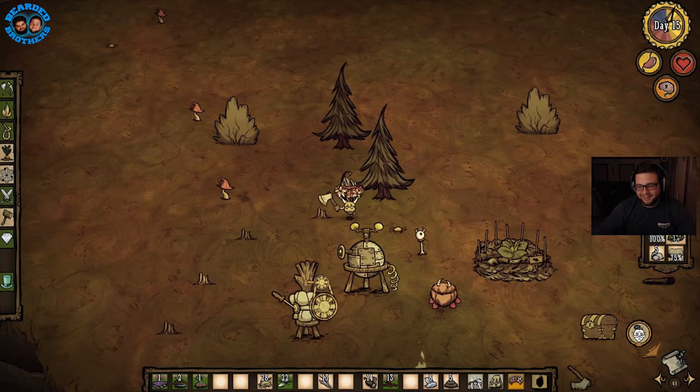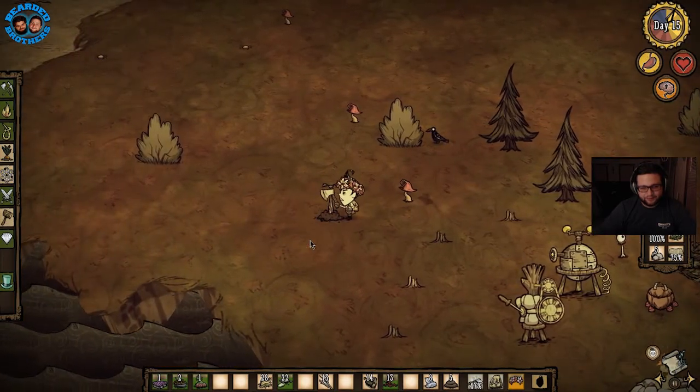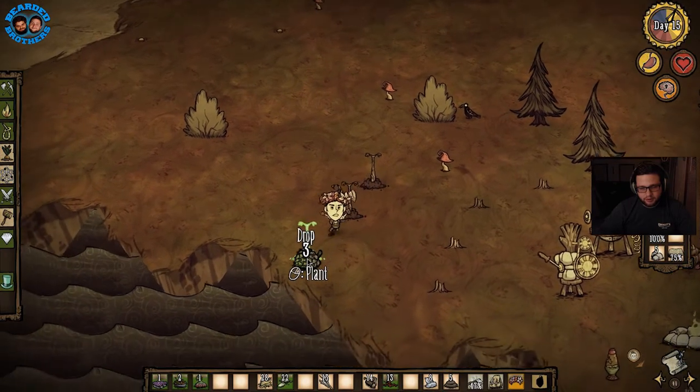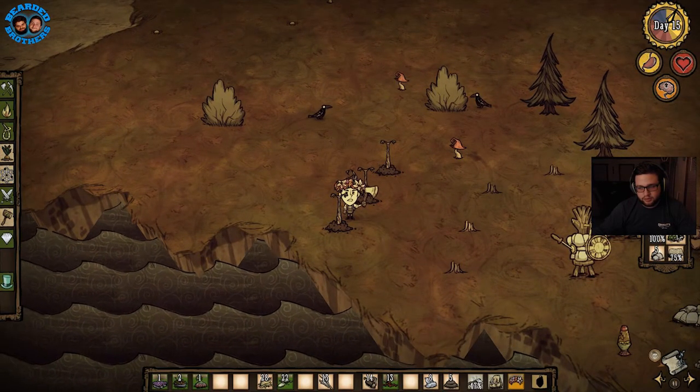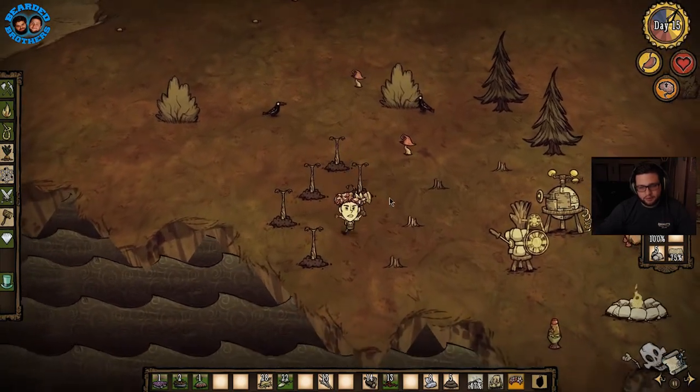I'm cooking some more. What happens if you put ratatouille back in the crock pot? Unrecognizable sludge. Got trail mix. Things are not going too poorly for us right now. Shhh, shut your mouth. Planting some of them trees to give us a little barrier.